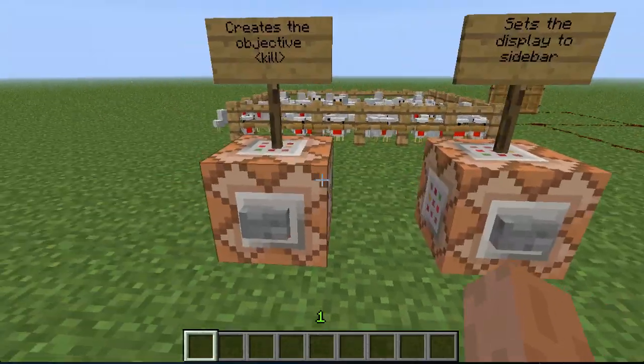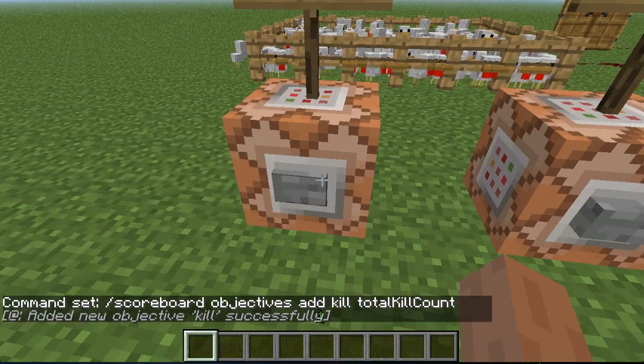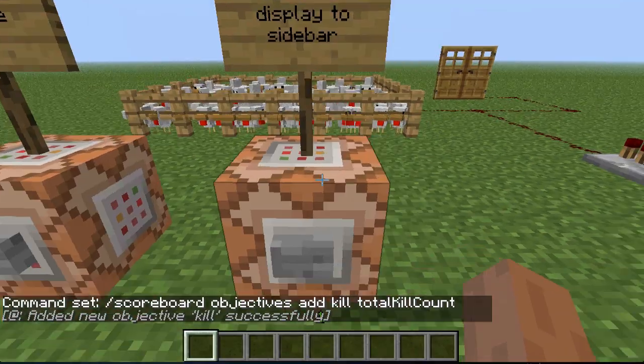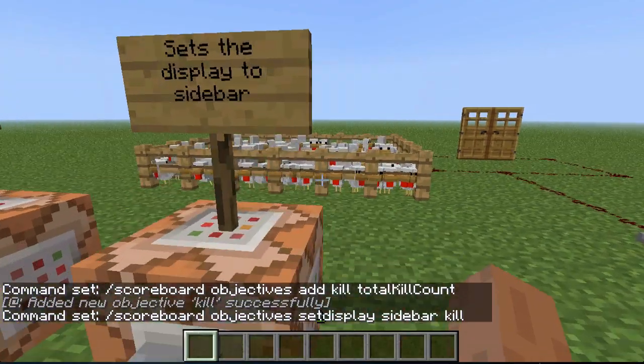First, I'll create an objective. I put in scoreboard objectives add, I'll call the objective 'kill', and it will be a total kill count - so whenever I kill a player or mob it will count it. Then I want to see my score, so I do scoreboard objectives display and I want it on the sidebar, on the right side, showing the objective 'kill'.